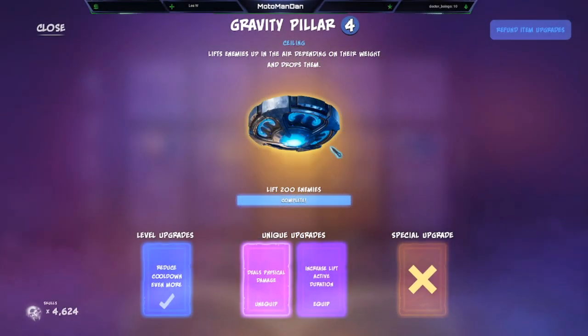What's going on guys, it's your boy Motorband Dan. Today we're going to be talking about the gravity pillar. The gravity pillar lifts enemies up in the air depending on their weight and drops them. You have to lift 200 enemies to complete the unique upgrades. The level upgrades reduce the cooldown, and the unique upgrades either deal physical damage or increase lift active duration.